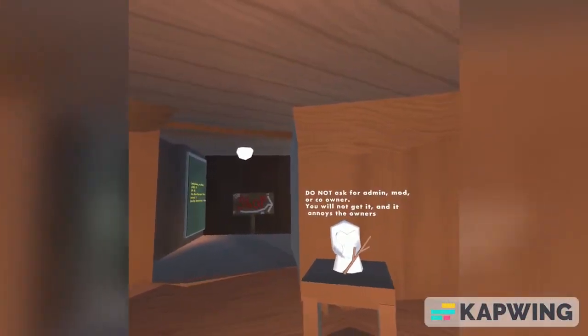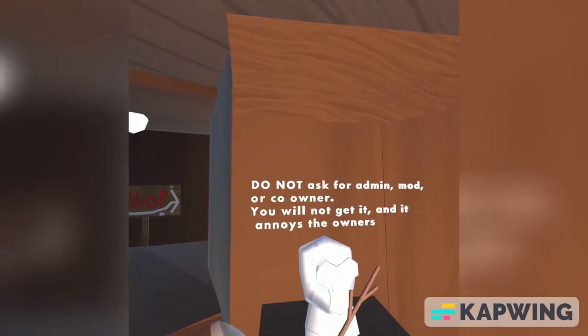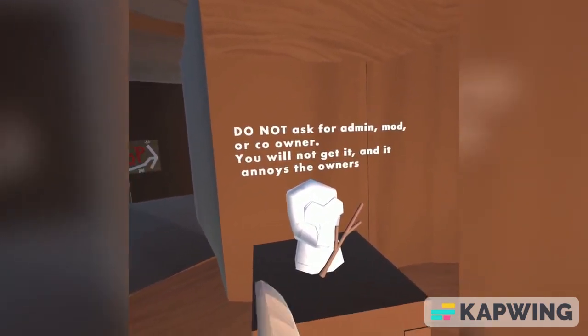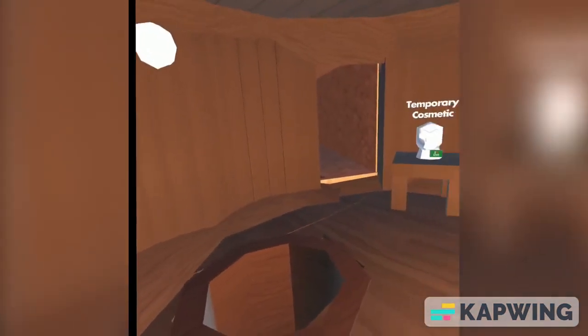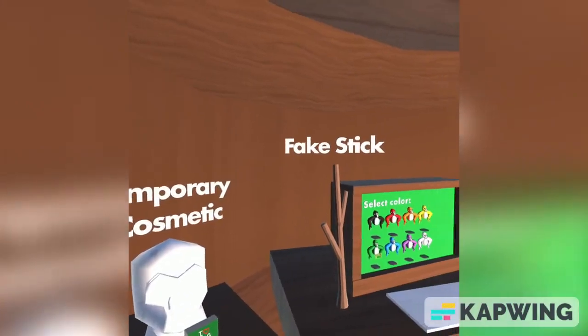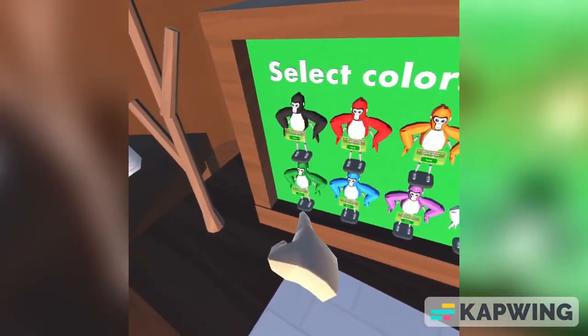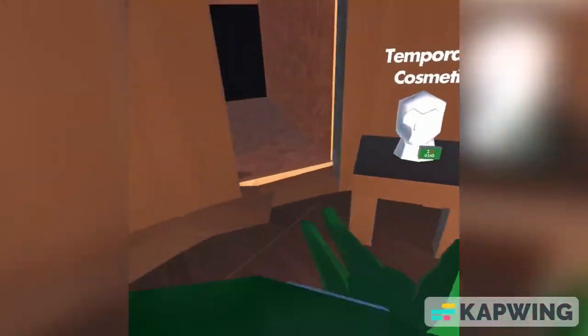Now we're in Gorilla Tag Remaster. Do not ask for admin mod or co-owner — you will not get it and it annoys the owners. I think we have old cave or new cave — I think that's the abyss. So we got King Green, that's my color. Guys, watch my last video.